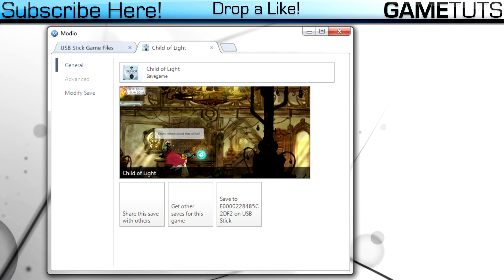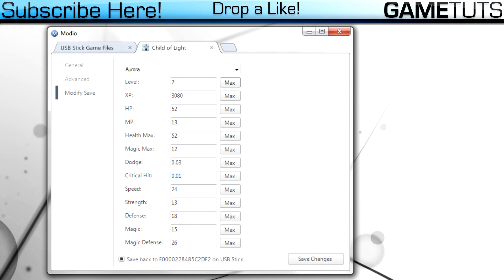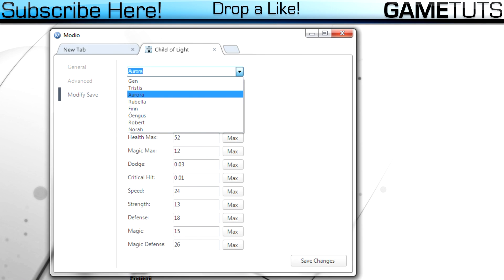Click 'Modify Save' and you can see all your stats for every character. You can either max them out or just adjust them to your liking — it doesn't really matter. I'm gonna max them out for this video. You can use it for every character.